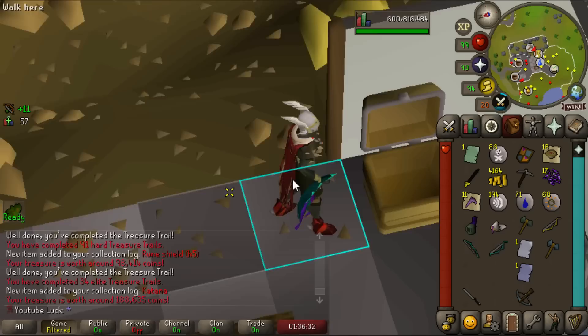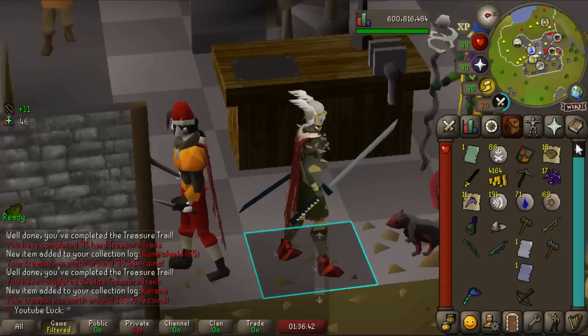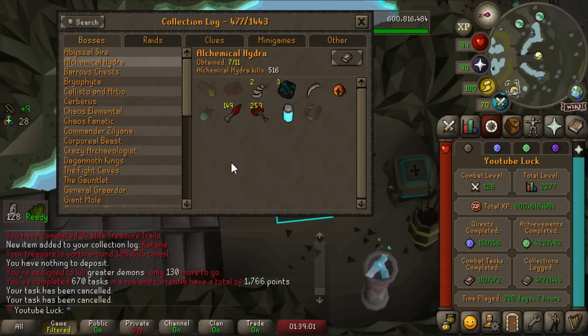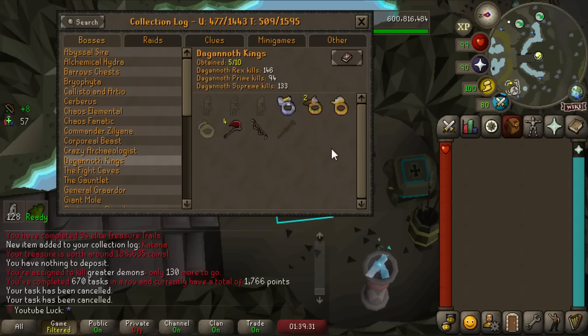Look at the katana — we are a true samurai with the little sheath on the side! It looks so powerful. Wait, I just found out that's a collection log slot I don't have on my main account — not as happy anymore. Task: 128 Dagannoth on Waterbirth, so I can go do Dagannoth Kings! I'm also about to subject myself to pain by doing Alchemical Hydra — I still need that claw. Then I can go to Chambers and complete the raid easily with the Dragon Hunter Lance, get the dex scroll, and stop using Eagle Eye like a massive noob.